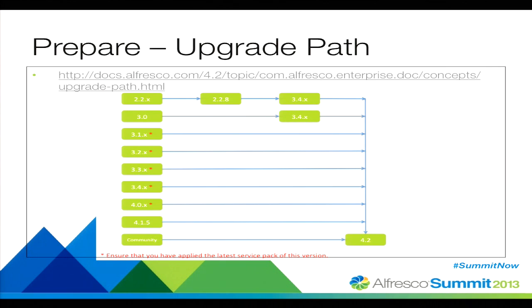The next step is to know exactly what the upgrade path is. If you're on 2.2, you need to jump to 2.2.8, then to 3.4, and then you can jump to 4.2. The key thing to remember is that you have to go to the latest service pack — that's really, really important. These service packs contain a lot of hot fixes that will help you along the way, and I'll point out some of those towards the end of the presentation.